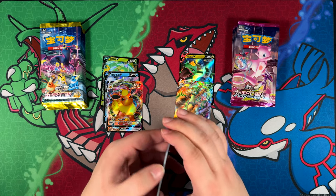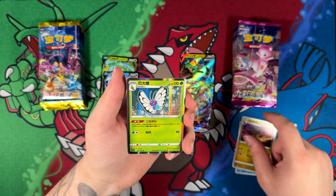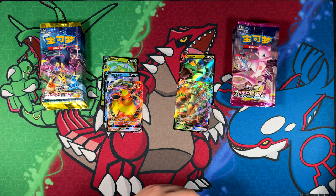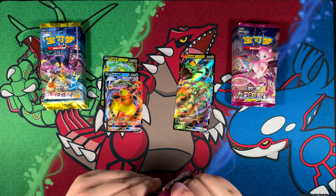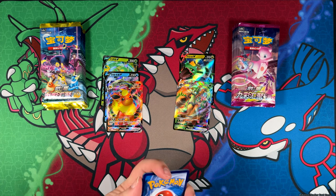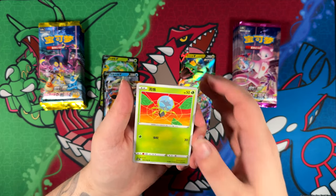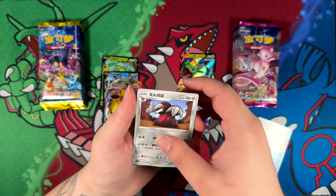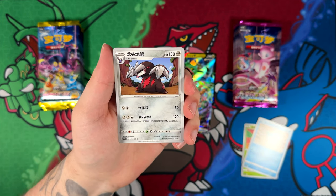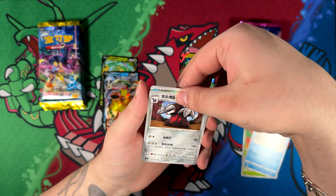These are super super nice, and all these different illustrations - most of them we've probably already seen in Evolving Skies and Fusion Strike, two sets notorious for having horrible pull rates. I can't really speak for Evolving Skies because every time I've opened it I've always pulled something really really good. Starting out, we actually have a super rare and I think it's a trainer - I think I saw that.